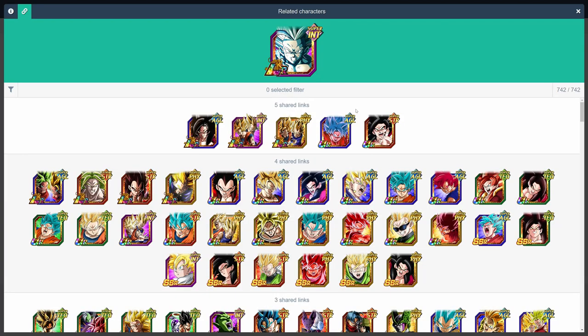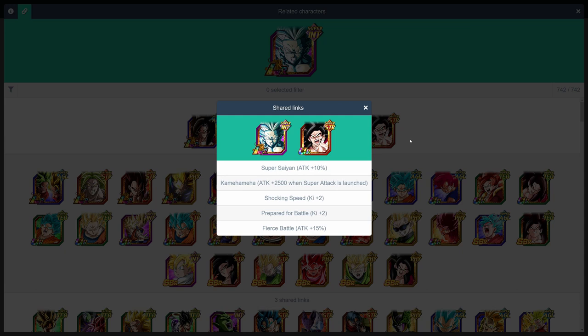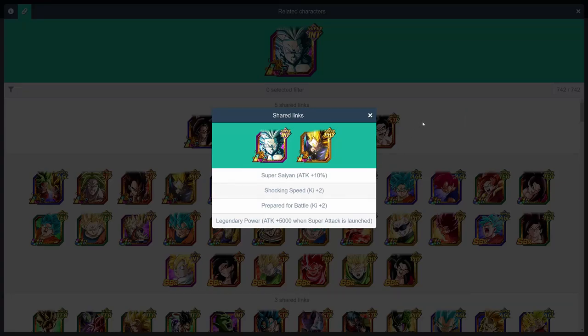Next up, we have our boy LR Gohan. I don't really think he has one perfect linking partner like LR Broly does, but any of the five units at the top here are amazing options. If I had to choose one of them, I would have to go with the LR Super Saiyan 4 Goku, since he's the strongest. They share five links for a total boost of plus 25% attack, plus two ki, and plus 7,500 additional attack when supering. LR Gogeta and LR Vegito will also give LR Gohan the same boost, while Super Saiyan Blue Caulifla Goku and STR Super Saiyan 4 Goku give an additional two ki, although ki has never really been an issue for LR Gohan. If you're running hybrid Saiyans, LR Trunks is also a pretty decent option.